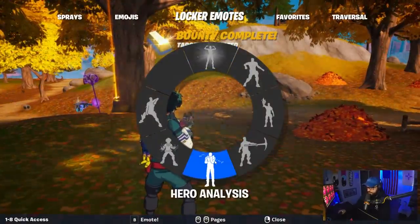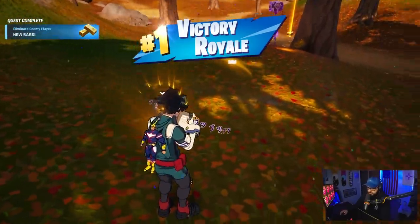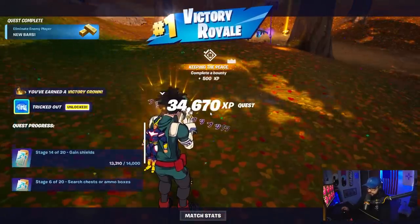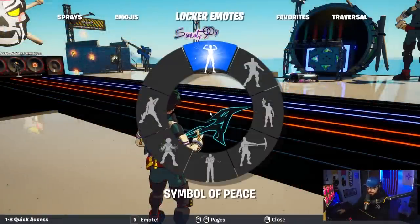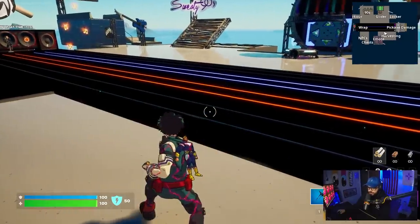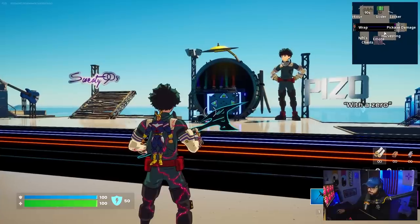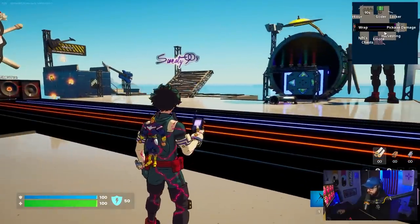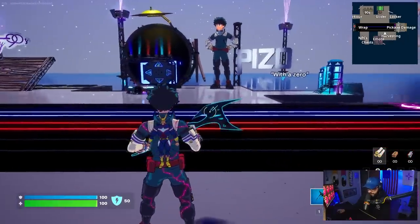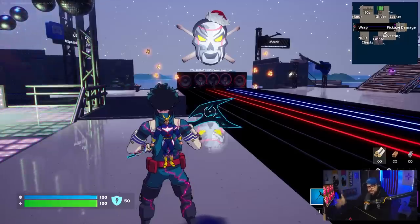He's posing and we're taking notes. So I completely spaced out on the built-in emote, but here it is. It gives him like a pink, fractured-looking style, which gives you more flexibility for combos. Let's keep that in mind.